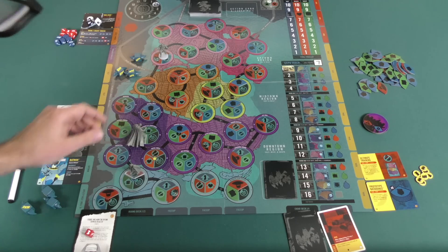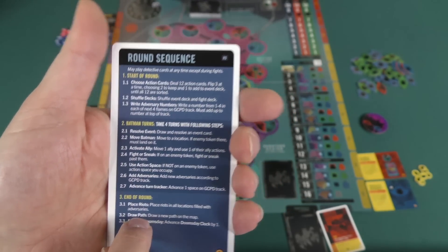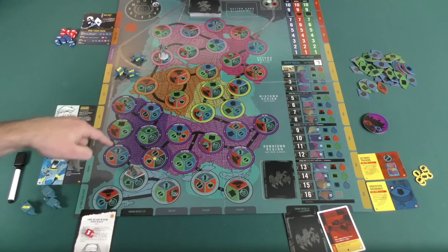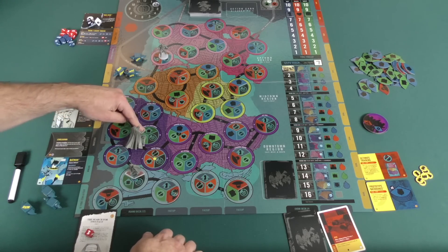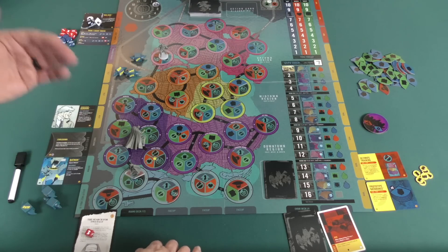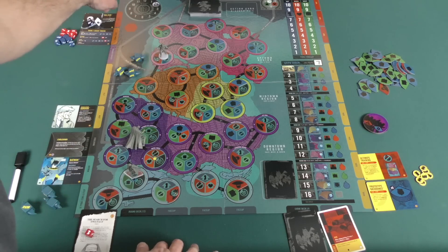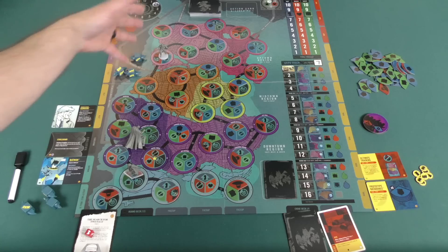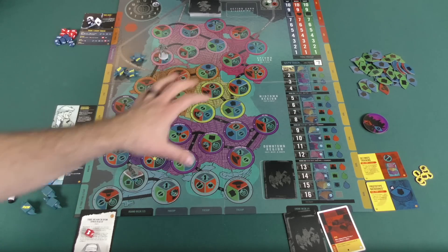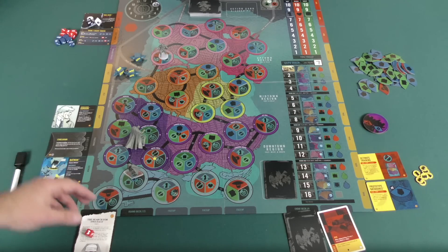Now that the fight is resolved, I can do the action on that particular spot. If you're not on an enemy token you use the action space. This one gets rid of a press token from anywhere on the board. There are spots that will raise all three tracks — grit, health, and sanity — so if you lose those throughout the game, this is a way to gain them back. This spot allows you to move back on the Doomsday Clock, which advances through events and at the end of each round.